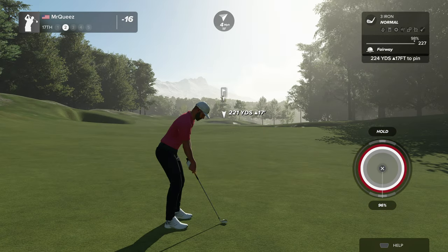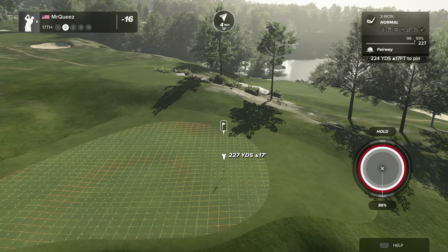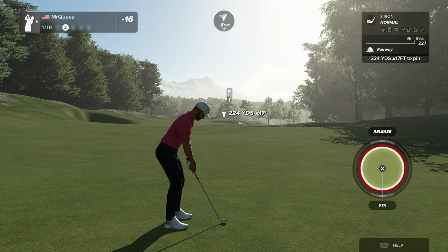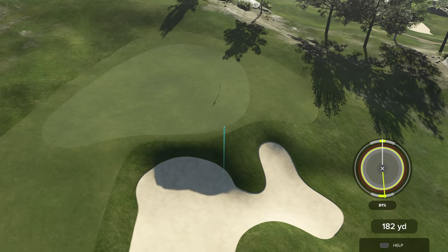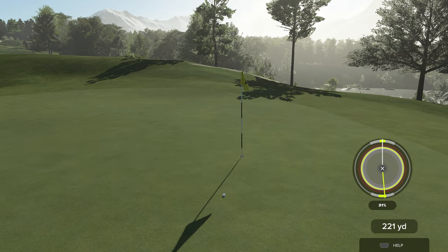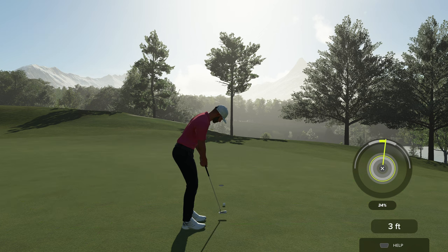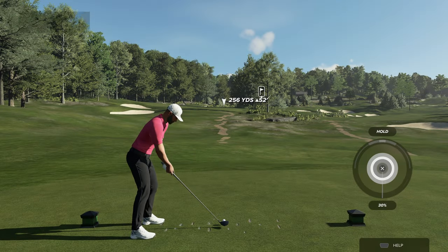That'll work. Here we go, 225 yards or so away. It looks like you're putting for eagle from here — that's not bad at all. This is shaping up to be interesting, this putt for eagle. This putt's good so far. Well done. Currently 18 under par.